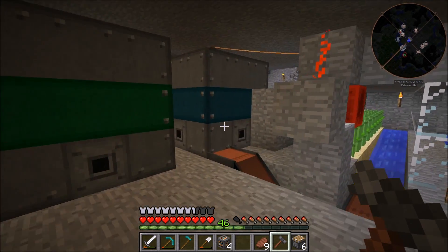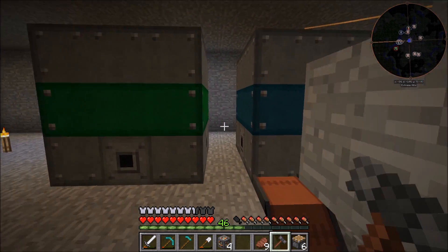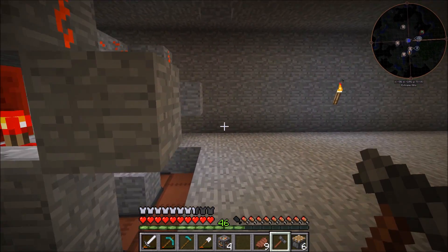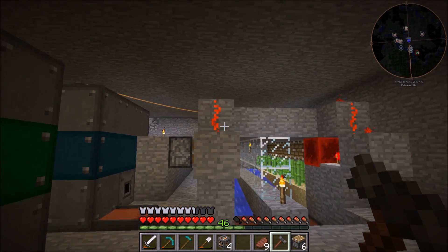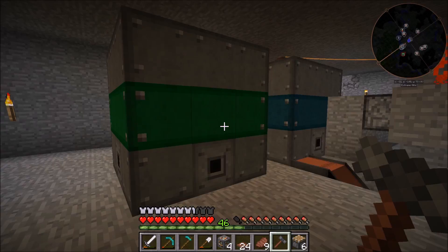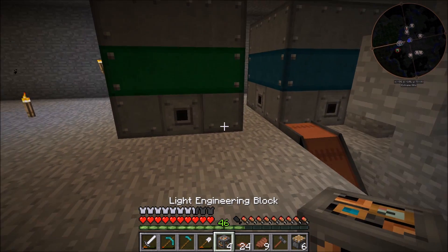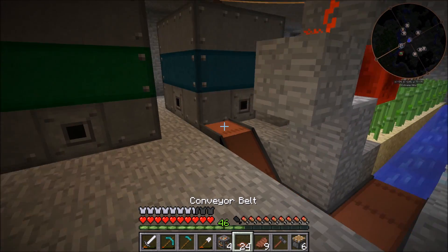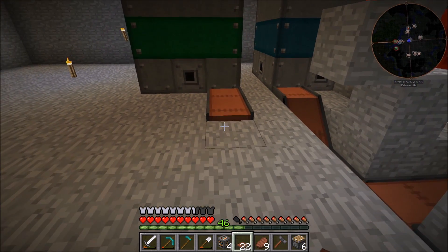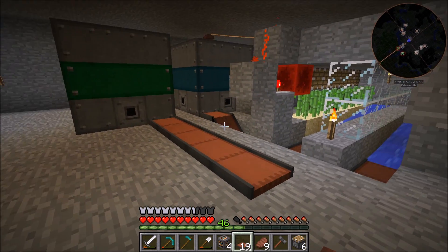Now we're going to be working backwards and I'm going to try and keep it symmetrical so that whenever we need to check on stuff, we can walk right through here and we don't have to worry about hopping on top of stuff. So we're going to get out a bunch of conveyor belts and we are going to be running them directly to this. I don't think we're actually going to need to drop them down at all, at least not to start things out, so we're just going to be putting it right in the side here.